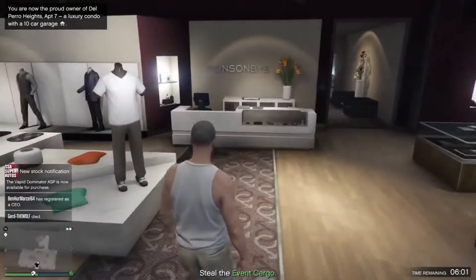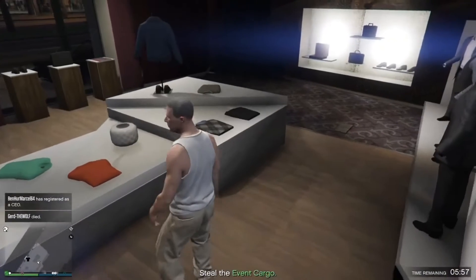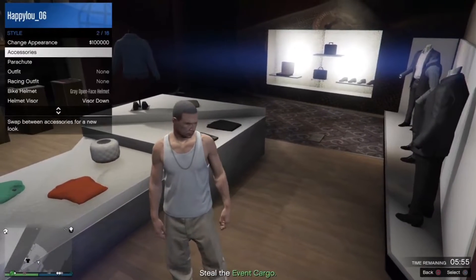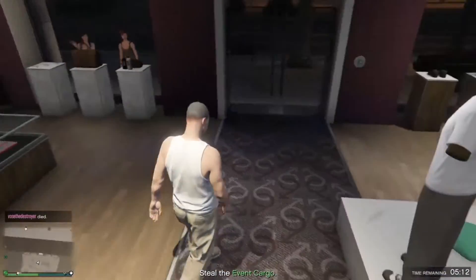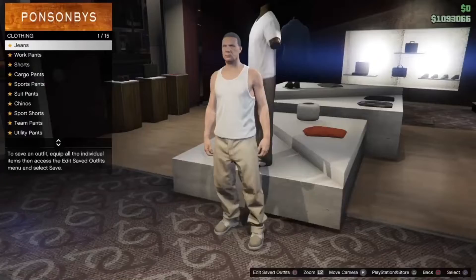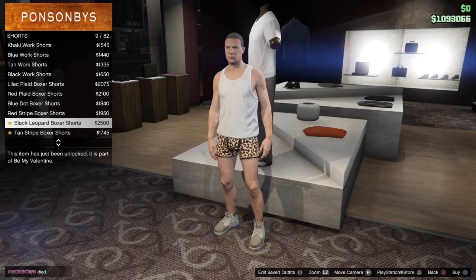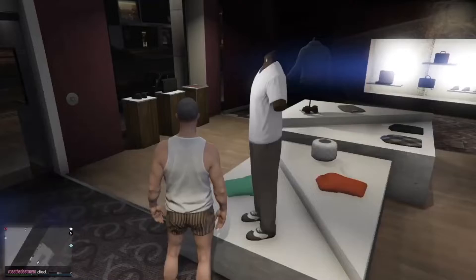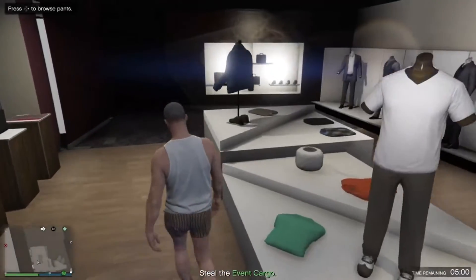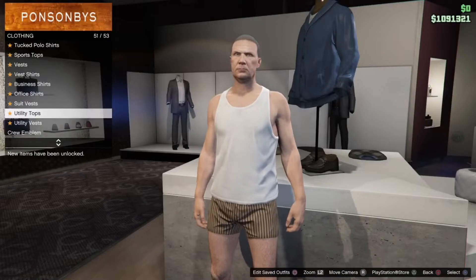Once you're at a clothing shop, make sure you've got no accessories equipped. First off, go over to the pant section, go over to shorts, and equip number 10 which is the tan striped boxer shorts.